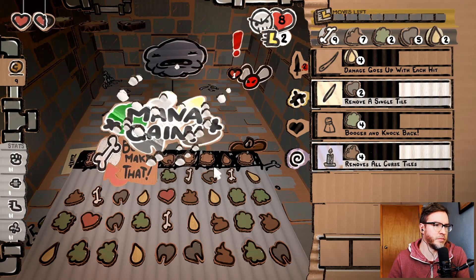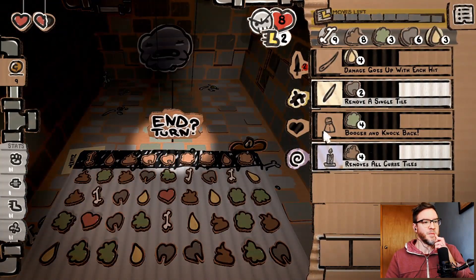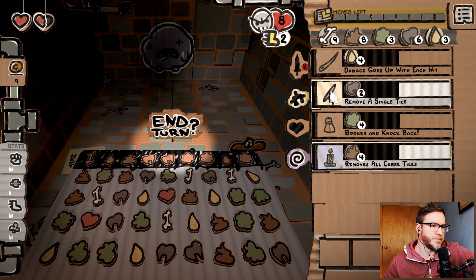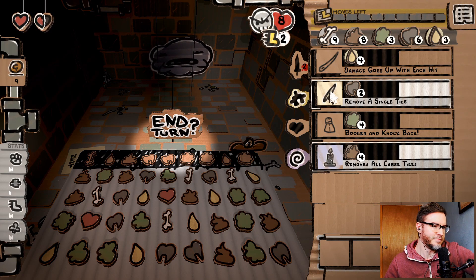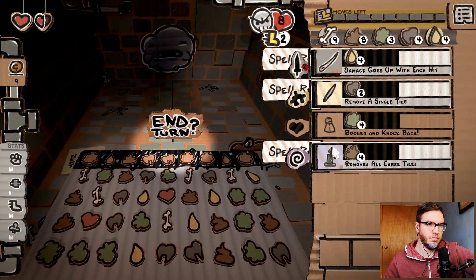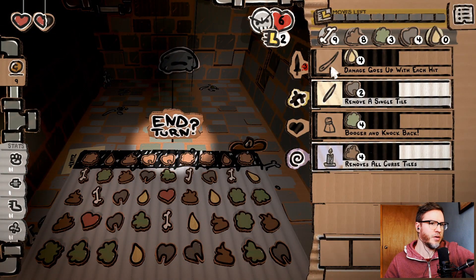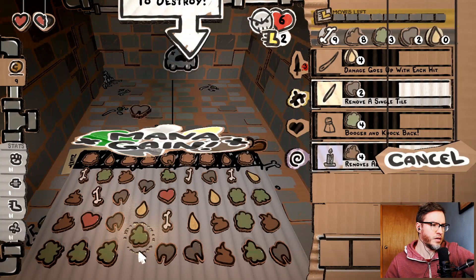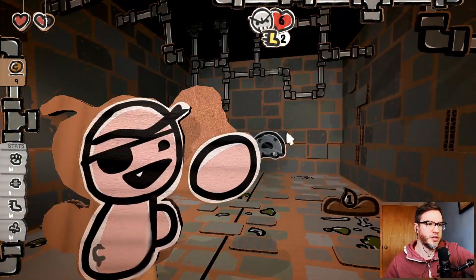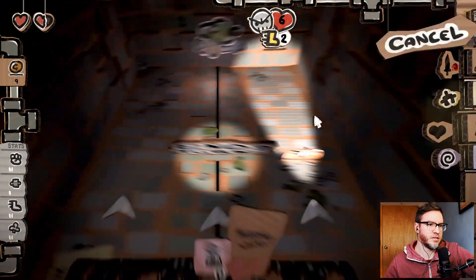Let's remove this and get more bones. Now we can take him out — maybe that'd be a good idea. We can get close to lining up these boogers. Oh — why did it give me that? Oh yeah. So let's throw boogers, stop him from growing. I guess we can double booger him.